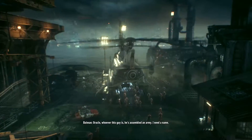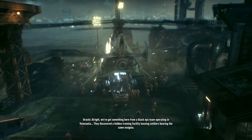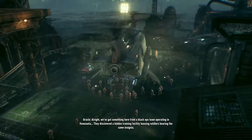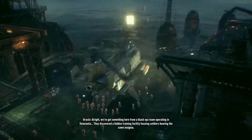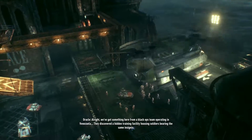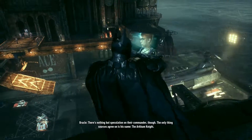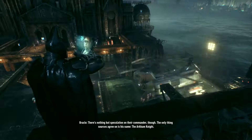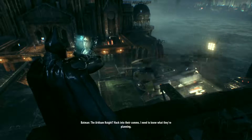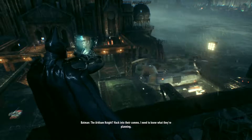Oracle, whoever this guy is, he's assembled an army. I need a name. We've got something here from a black ops team operating in Venezuela. They discovered a hidden training facility housing soldiers bearing the same insignia. There's nothing but speculation on their commander, though. The only thing sources agree on is his name: the Arkham Knight. Hack into their comms. I need to know what they're planning.